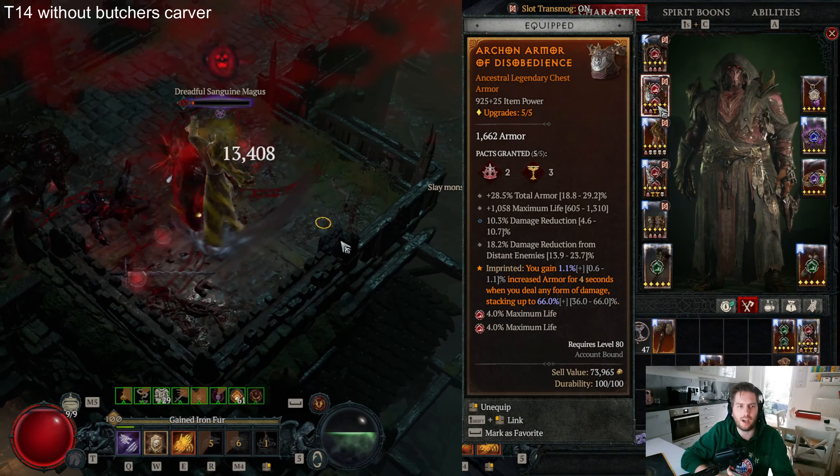For our other ring, we have the Exhilarating Aspect — this is our second snapshot mechanic. Go for the Starlight Aspect if you have room; otherwise we will get our spirit from the paragon board as I'll show later. For the affixes, go with crit strike chance, maximum life, damage to close enemies, and lucky hit chance.